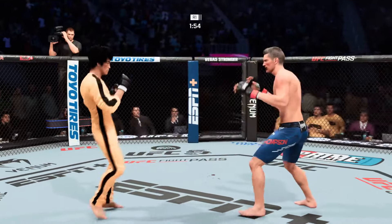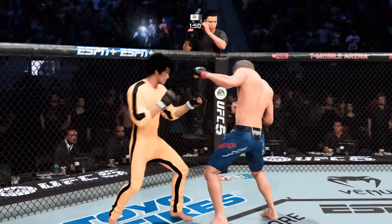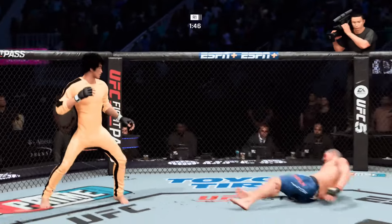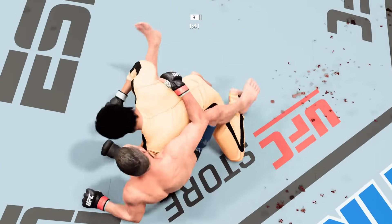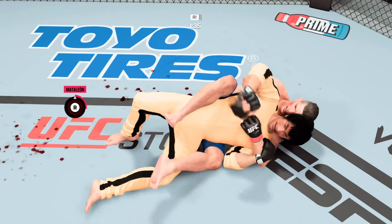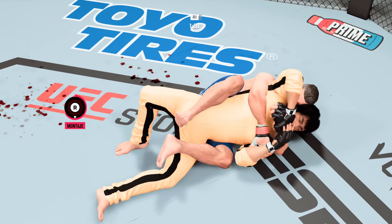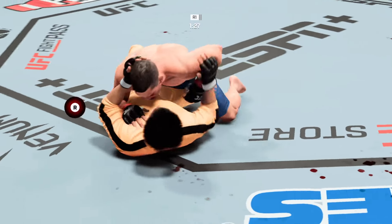He's been very clean with his hooks on the feet here tonight, and it's the way he set it up that has really impressed. He continues to bully his opponent here, really manhandling him on the ground. He's got him in a choke here. Submission defense holds up again!